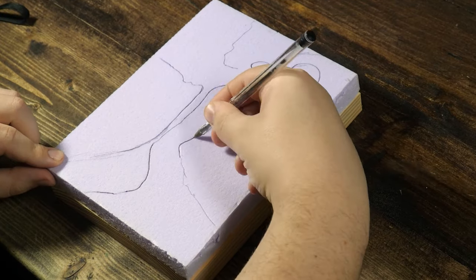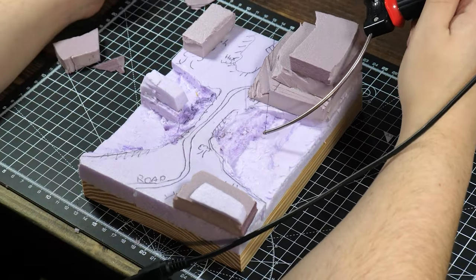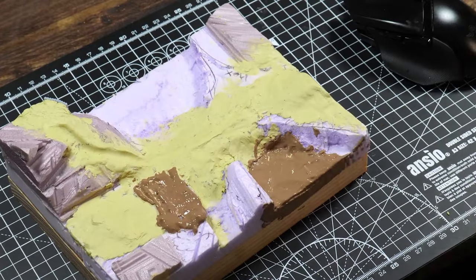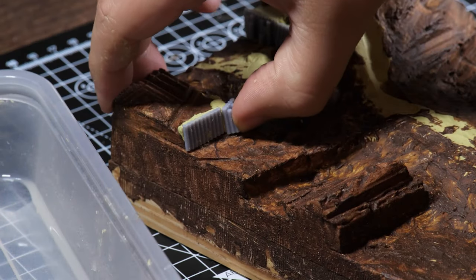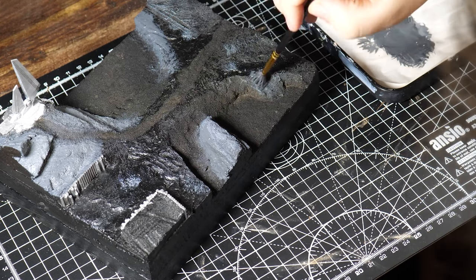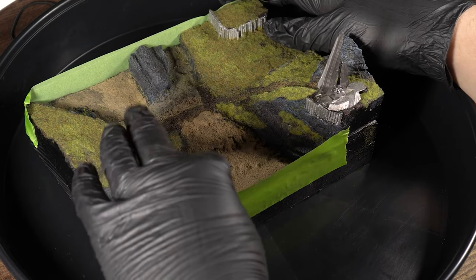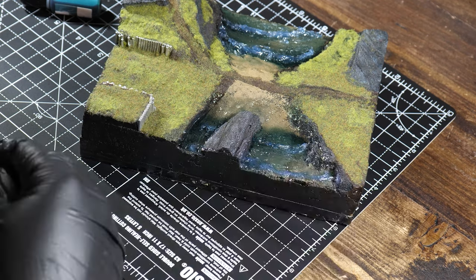Number three. Halo Infinite just came out and while there was and still is a lot of controversy, I still loved the campaign, so I decided to make a Halo Infinite diorama. This was my first time ever 3D printing and I even made the walls myself. But this project was a huge pain in the ass — nearly everything went wrong from the grass to the resin pour. I guess overall it kind of looks okay. This is definitely one I'm going to revisit in a year; I just want to make a banging Halo Infinite diorama, so look forward to that if you like Halo.